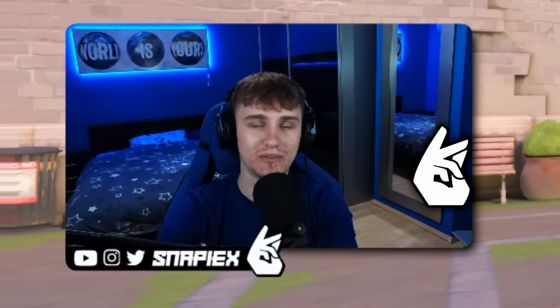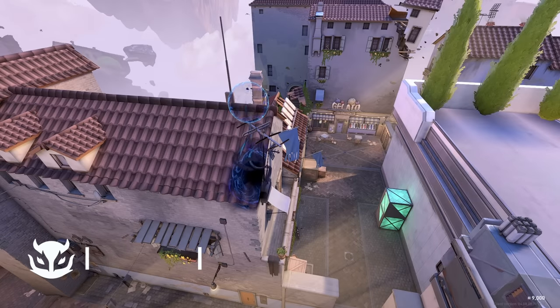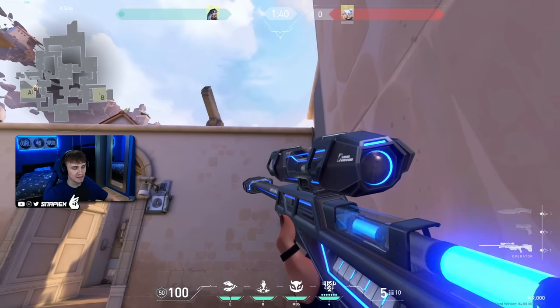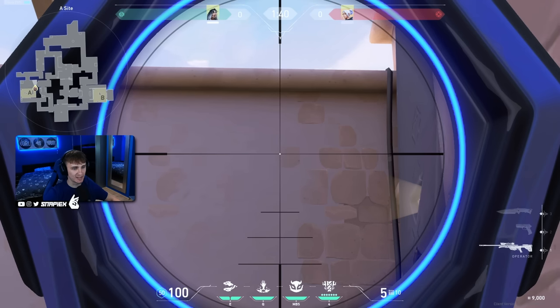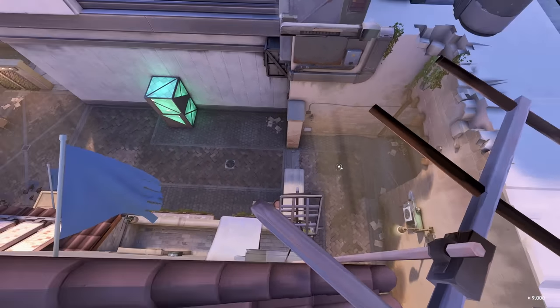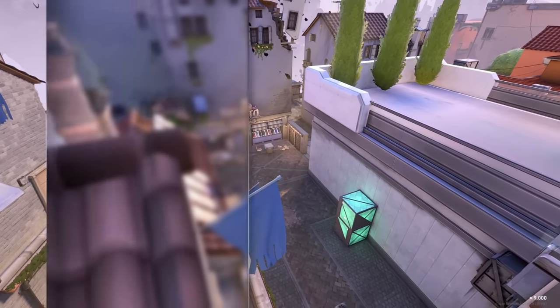Hey, what's up everyone, Snappyx here with fade lineups on Ascent. Amazing lineup that shows you people in A lobby. You need to line up with this wire and just aim at the edge of this tile, and you do a jumping throw. It lands on the edge of the roof and shows you early information on people pushing A.